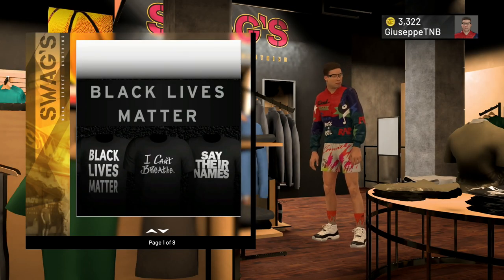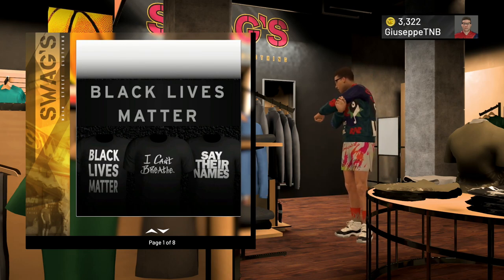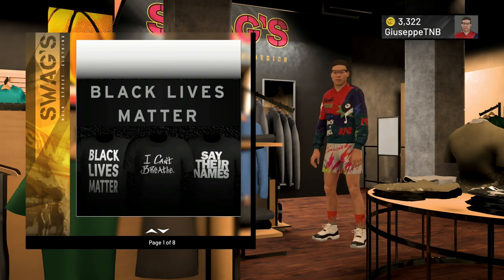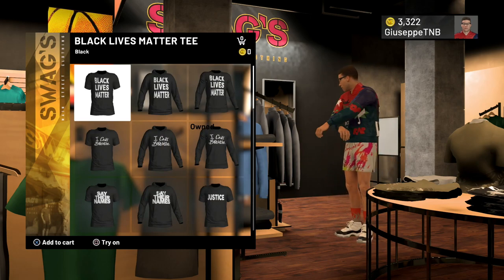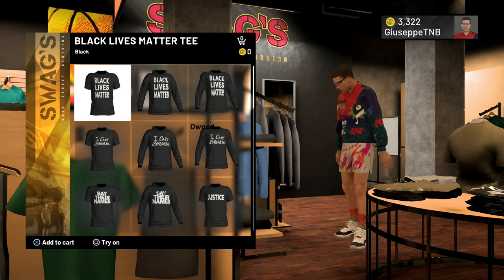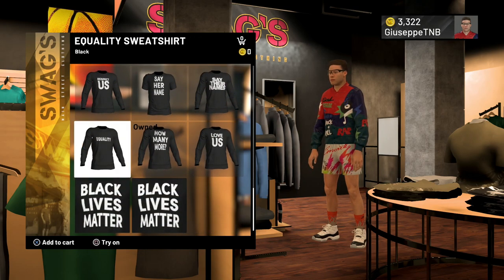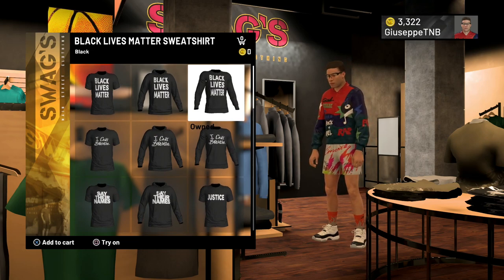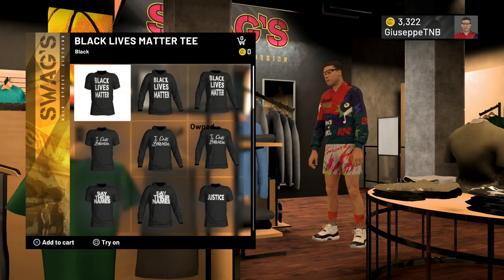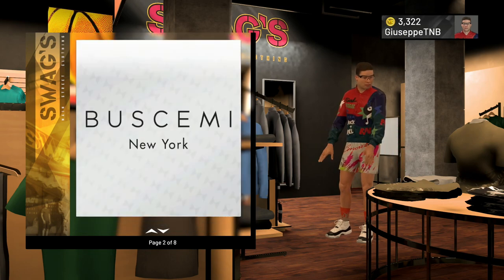Now that we are in Swags, I'm going to show you guys some of the best budget areas to shop so you can get some fire outfits for the low. The first area is going to be the Black Lives Matter section. This is a great section to shop — not only do you get to support a movement, but these are all free. If it's free, it's me. Come in here, grab a few of these items. They're all 100% 0 VC. You can buy every single one of these for 0 VC, so definitely come in here and grab some things to add to your closet.